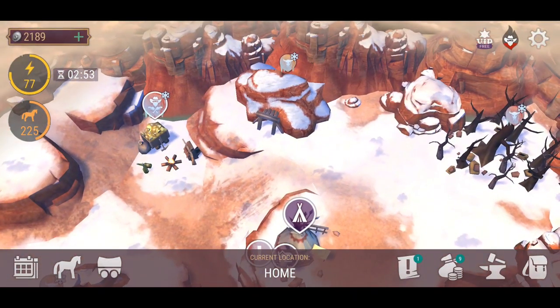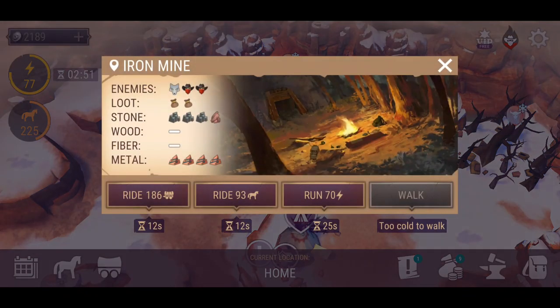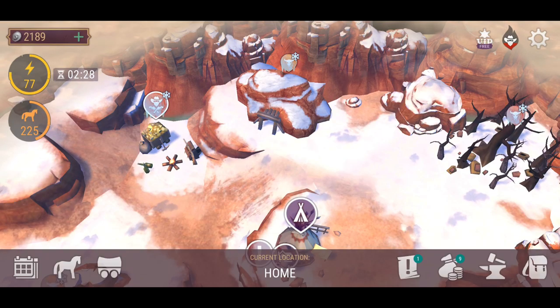And we've got something new up here as well — look at that, an iron mine! There's an iron mine! And look at all the iron that you can get — it's like four, it's full full iron. The salt, a bit of granite there. The enemies don't look too particularly hard.